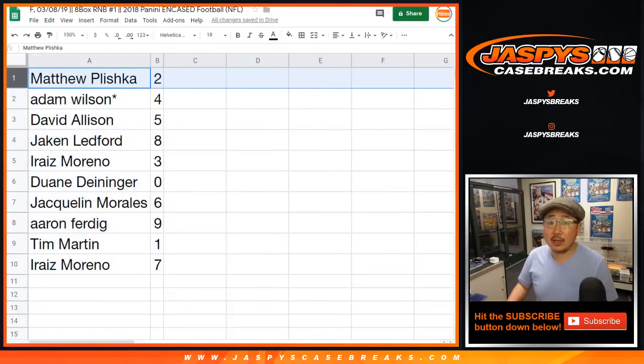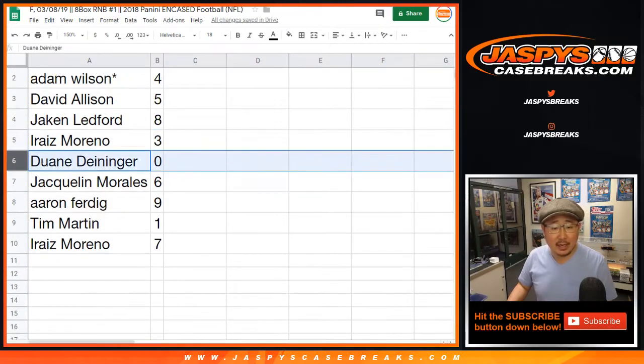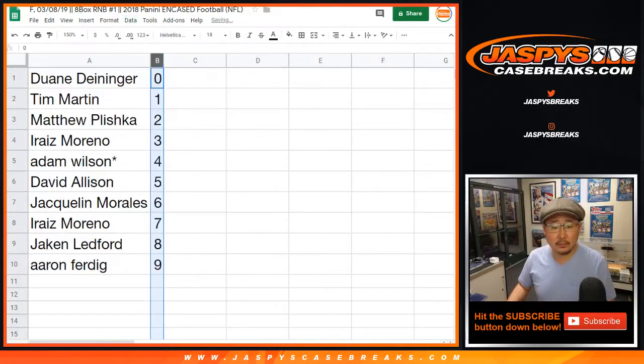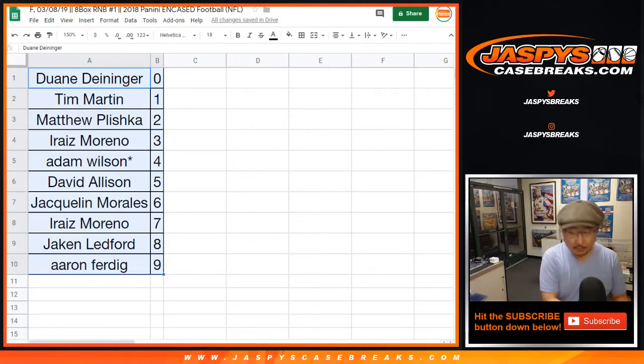All right, there you go. Matt, you got two. Adam Wilson — Last Bomb Mojo — four. David Allison with five. Jake Ledford with eight. Iraiz Moreno with three. Dwayne, you got zero. Jacqueline with six. Aaron with nine. Tim with one. Iraiz with seven. Let's order these numerically. Any trades? Usually there is — I'll give it a few seconds. No trades. Trade window closed.